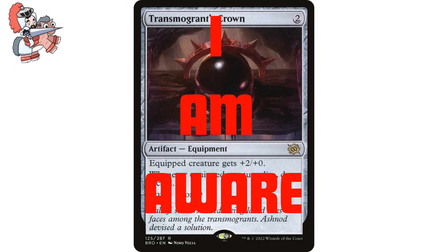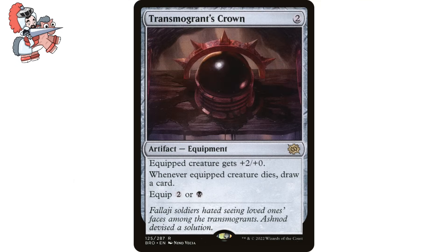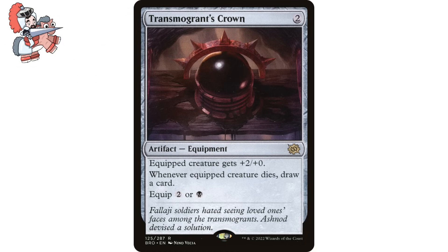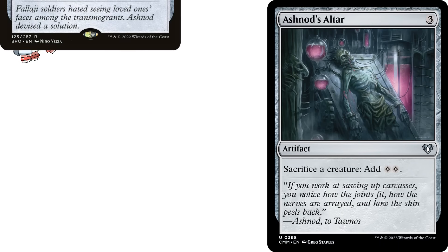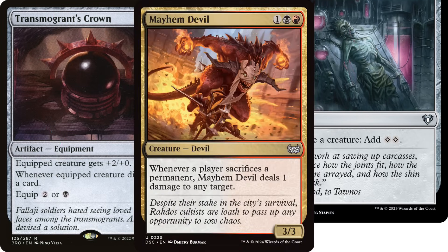I am aware that this is a worse version of Skullclamp, but I don't care. Maybe someone out there doesn't have multiple copies of Skullclamp, or maybe they actually care about the +2/+0 buff. If you're doing a Voltron thing, you can benefit if someone blocks and kills your scary thing. This card can freshen up a budget black deck. The card draw is really nice, and this pairs really well with Ashnod's Altar — sack a creature equipped with this, make 2 mana, equip the crown to another creature, then repeat with something like Mayhem Devil.